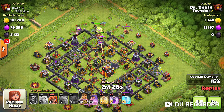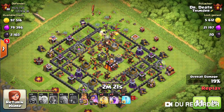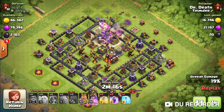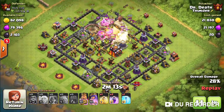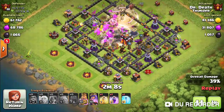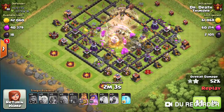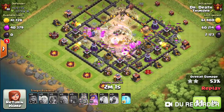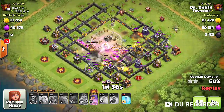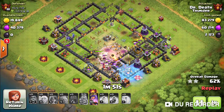I only carry two healers on this one. Most of them go in — two of them decided to take a scenic route. I've got bowlers in the CC because they work quite well with the Valks when you've got Rage up. If you can get the core cleaned out of bases like this and all the defenses are close, you should be able to get pretty close to a three-star.